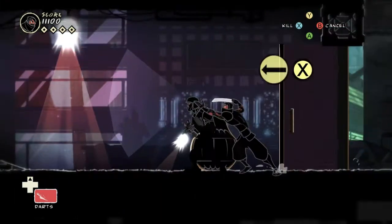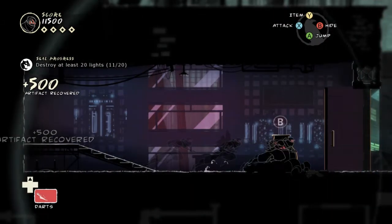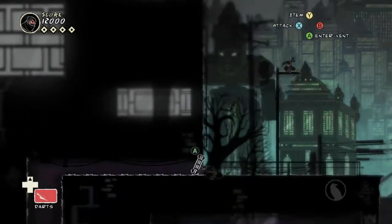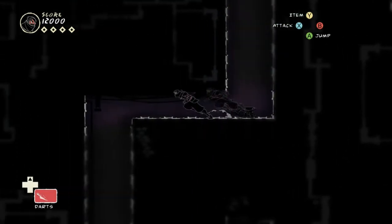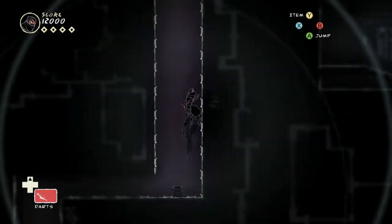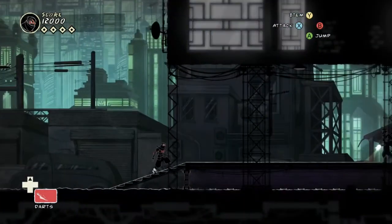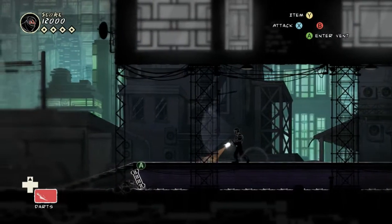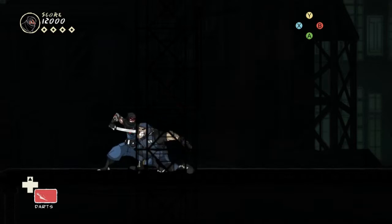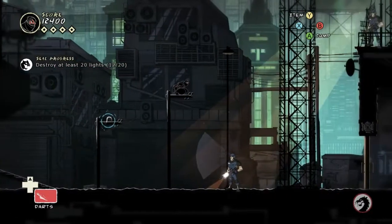Now this part introduces an interesting new mechanic. The sort of repair crews are working on the generator. I forgot if there's any lights back there, so I go back to check for lights to bust. As you reach new areas, the lights turn on sort of a few seconds after you get there - lights, lasers, the power. So if you go quickly, you can often take advantage of a powerless, dark and laser-less area, which lets you maneuver around enemies much more quickly.